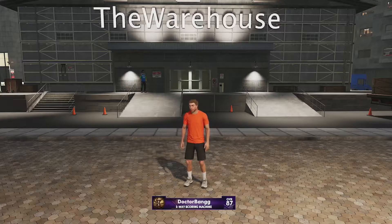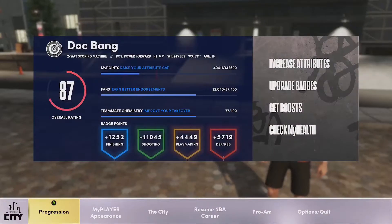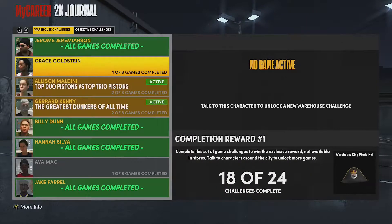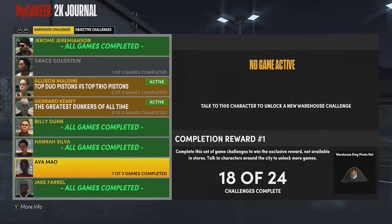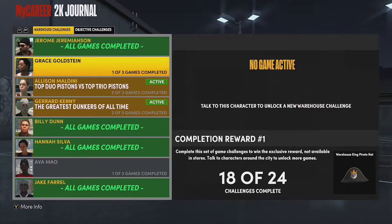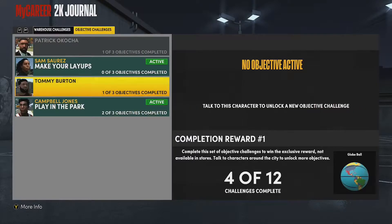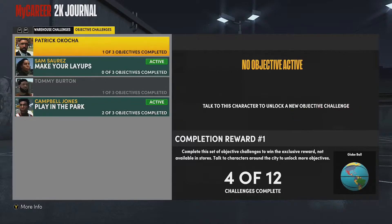Without having to play those terrible boring games. So let's get into it. You hit pause, go to the city, go to 2K Journal. They're gonna show you eight AIs that have three games each, for a total of 24. If you beat all these challenges, not only do you get a nice little hat, you also get a ton of badge points and progression.